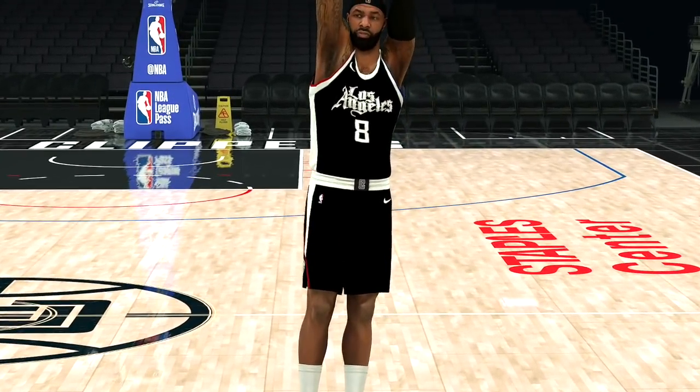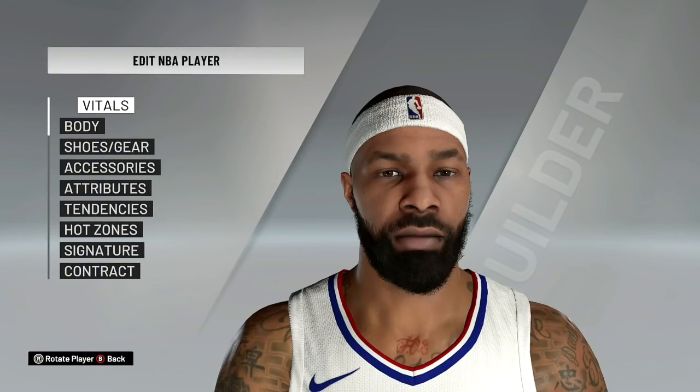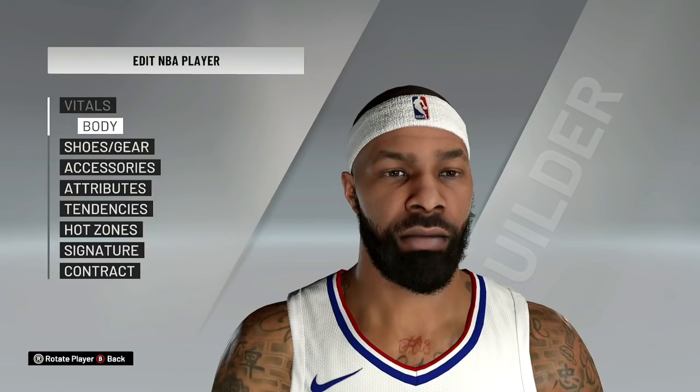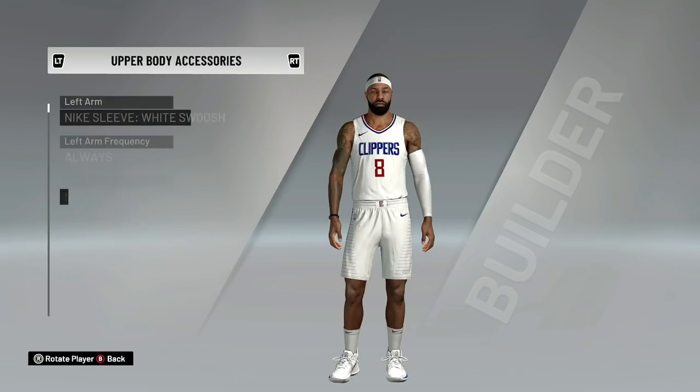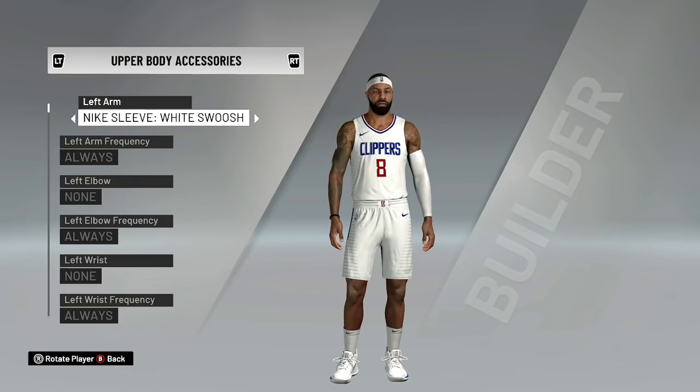Let's go ahead and go to the Clippers and look at Marcus Morris Sr. and see what he looks like. I had to actually clone him and then throw the headband back on him because they didn't have it on him in the last update, in the latest actual patch update. And this is it right here. So this is him. Let's go to the accessories. He has the Kyries, the sleeve, the socks, and shorter shorts. This is what was updated with Marcus Morris. I wanted to break this down for you guys so you can know. I don't want to put a video out that you saw and you were like, okay, roster updates, but you actually know exactly what was changed on a player.